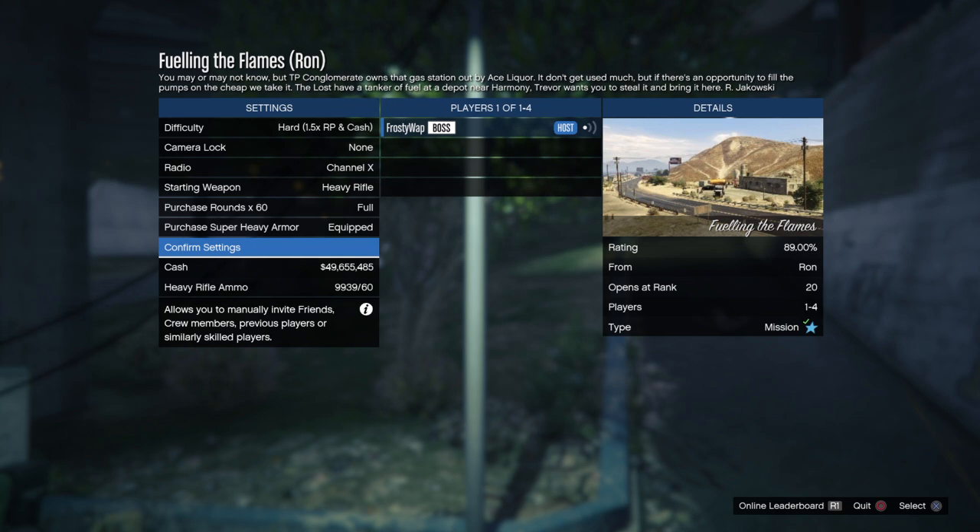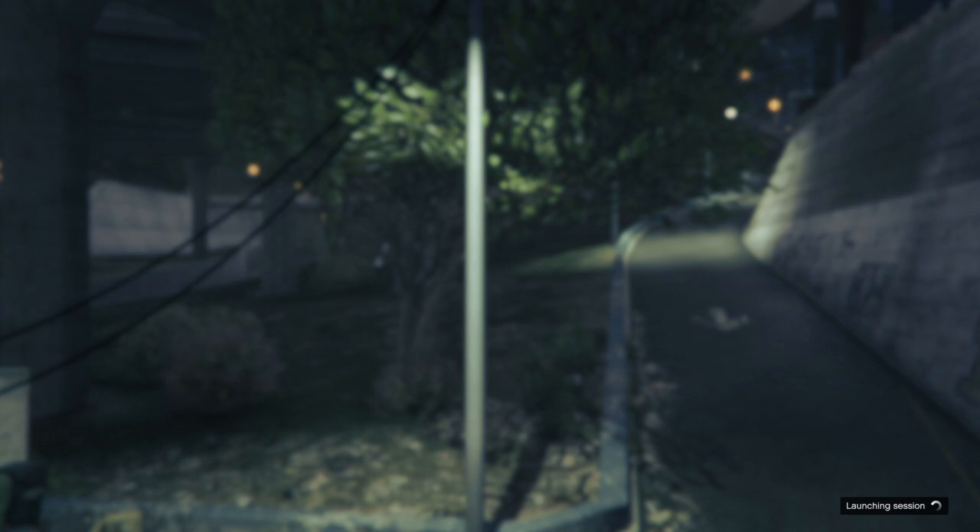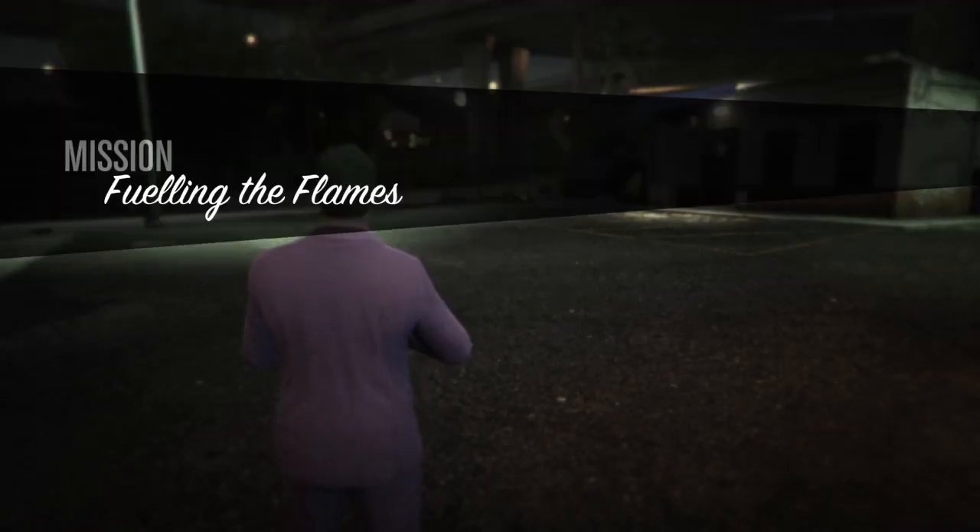Now we're moving on to this mission called Fueling the Flames, and this is for Ron again. This one opens at rank 20. It's got a pretty good rating of 89% and it's not a very difficult mission. The briefing says: TP Conglomerate owns that gas station out by Ace Liquor — if there's an opportunity to fill the pumps on the cheap, we take it. The Lost have a tanker of fuel at a depot near Harmony. Trevor wants you to steal it and bring it here. All we gotta do is take out the Lost, get their truck full of gas and bring it to Trevor because they're gonna sell that gasoline.